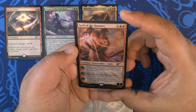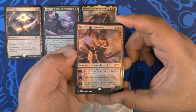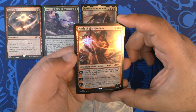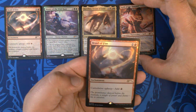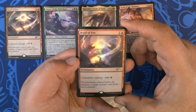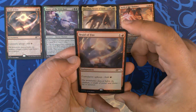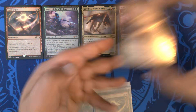We have Koth of the Hammer, one of my favorite Planeswalkers. There's only been two Koths so far, and I really like him. Then we have a second alternate version of Braid of Fire, which is our promo. This is the original concept art, I believe — very subtly different from the final version.